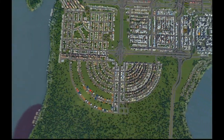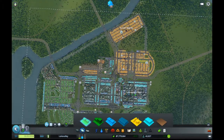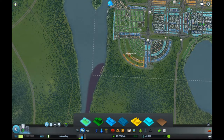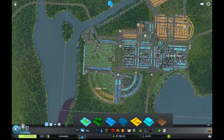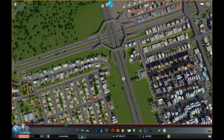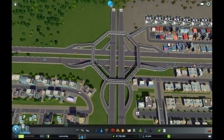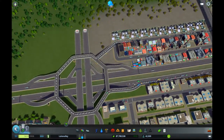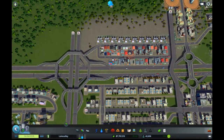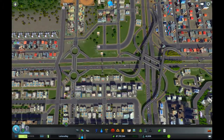We've got to distribute our industry a little bit better. If you look at the zone map, virtually all of our industry is up there — tiny bit down here — but we're going to need some over on this side to balance out the traffic of where people are going for their jobs. I also had to rearrange this up here. This is a bit of an issue here — for obvious reasons that's going to have to get fixed. It might not be so bad once this clears out for the first time.